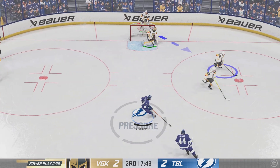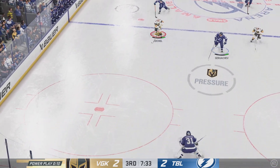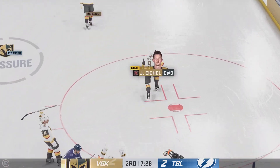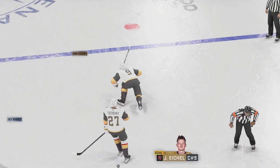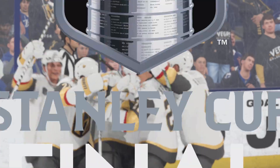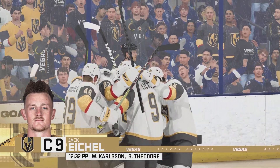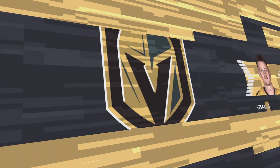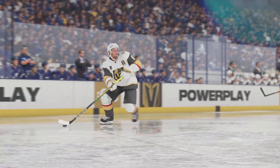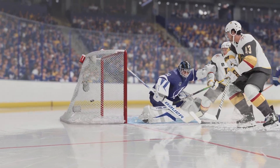Vegas looks to get things going now with the puck. He takes the dish — it's a two-on-one! What a goal! They score off the rush! We don't get many odd-man rushes throughout a game — you have to capitalize on your opportunity. I thought they executed perfectly. They didn't overpass. The right player took the right shot.